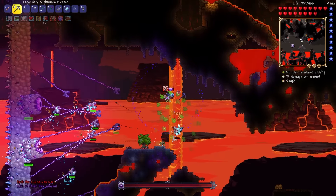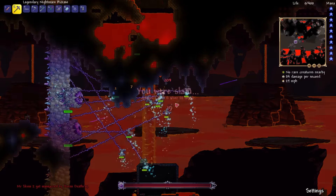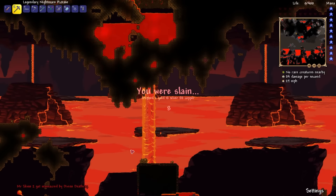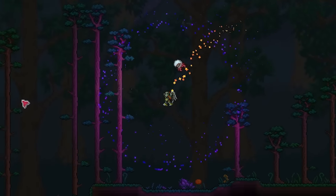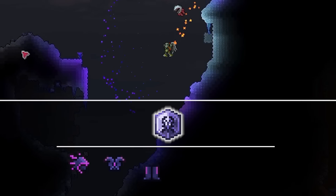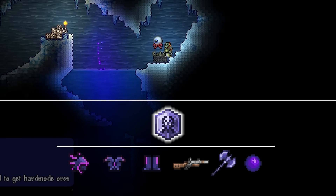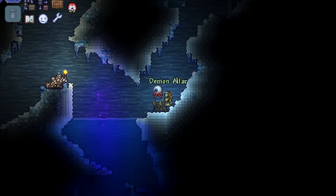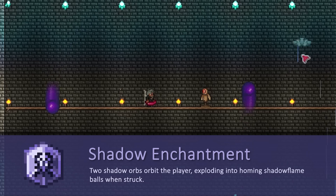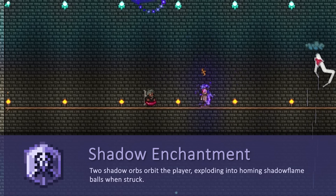I also accidentally spawn the Wall of Flesh by lighting a demon on fire, and he absolutely eviscerates us with a giant laser dealing 200 damage per tick — hopefully not a bad omen. While we're now strutting around in Molten armor, let me talk about the Shadow Enchantment: it costs a full Shadow armor set, a Musket, a War Axe of the Night, and a Shadow Orb. While equipped, two orbs orbit the player, and when struck they turn into homing Shadowflame balls that deal considerable damage. I also make a Demon Altar to take back to base.